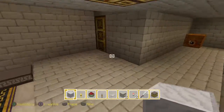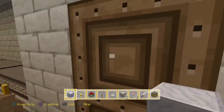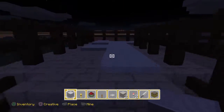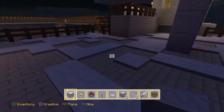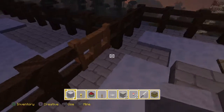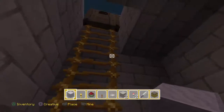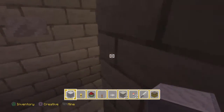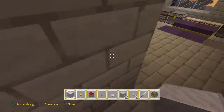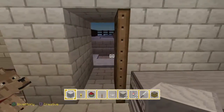There's a secret door — a hiding door — right there. You can't break in, you can't get in from here. To get into there, you go through here, walk up, open this door, and hide in here. You can get out but you can't get in. You can walk out but you can't walk in. Ain't that a cool little hiding spot?